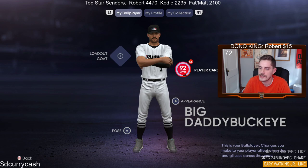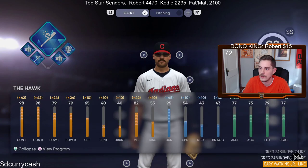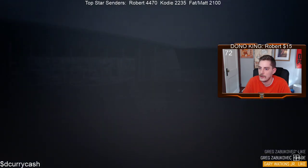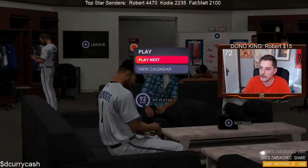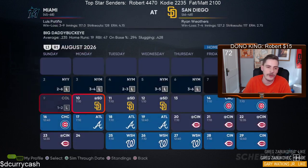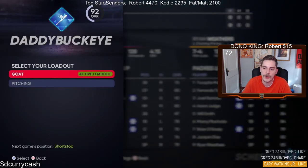Don't worry, it's nothing bad or anything like that. You're just simming some games, that's all it is. So let me show you guys this. We're going to go to Play here. We're going to Play Next. Don't do any of the pinch hitting stuff — you can if you want, no big deal — I don't do any of the pinch hitting appearances. But what we're going to do is play a game. You're going to pick your active loadout.